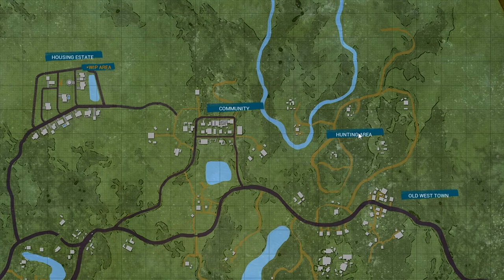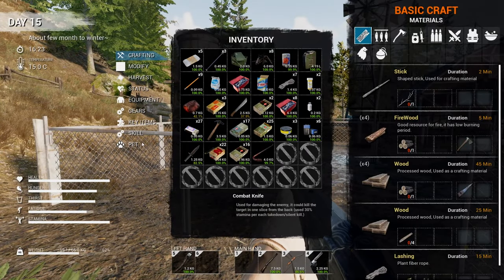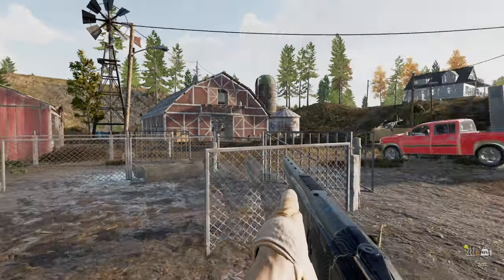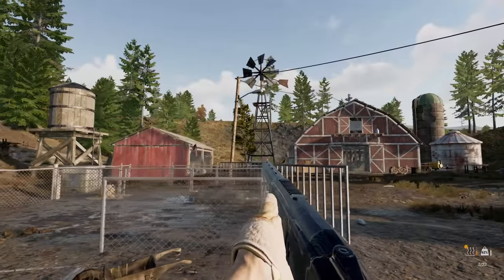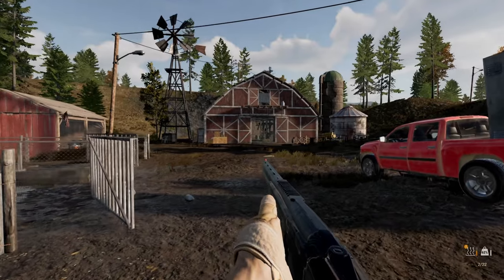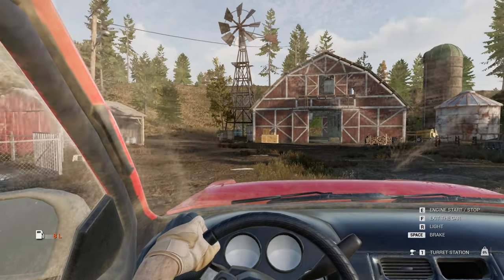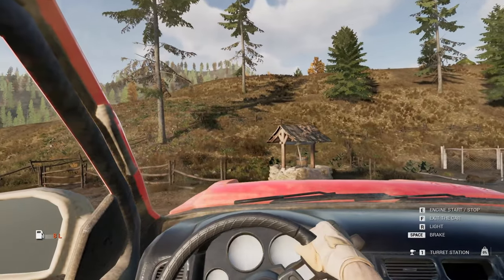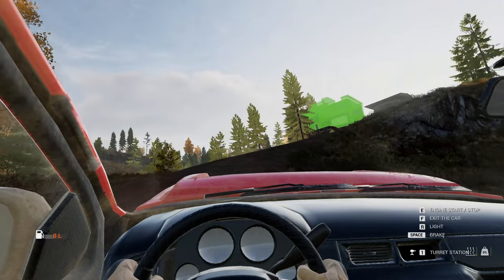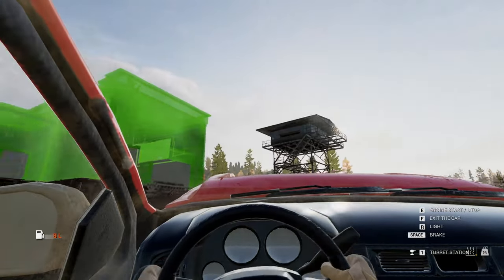I guess the last places to go would be these cabins, this bandit camp, and this big region with a few towers. I already went to this one but there's also a big bandit camp in the middle - those are the few remaining places I have to go. This was the last time that I saw Leo - actually it was on the other side of town, never mind. Let's go back to base, unload everything, and think of the next move.